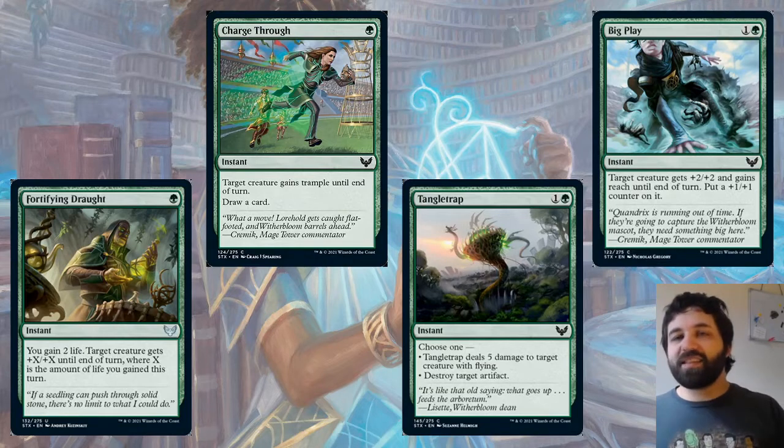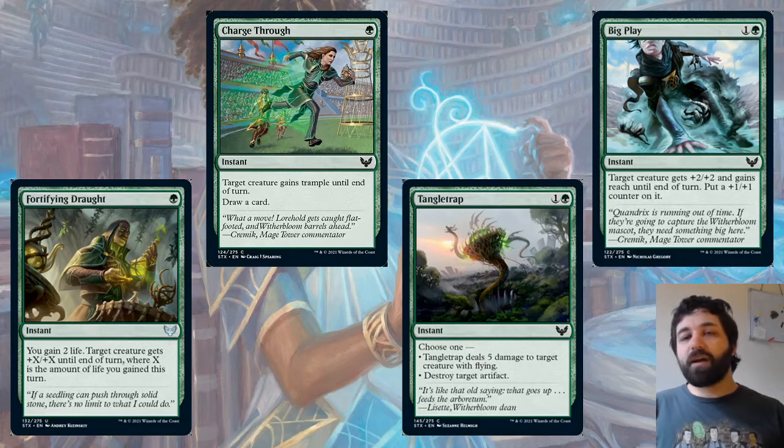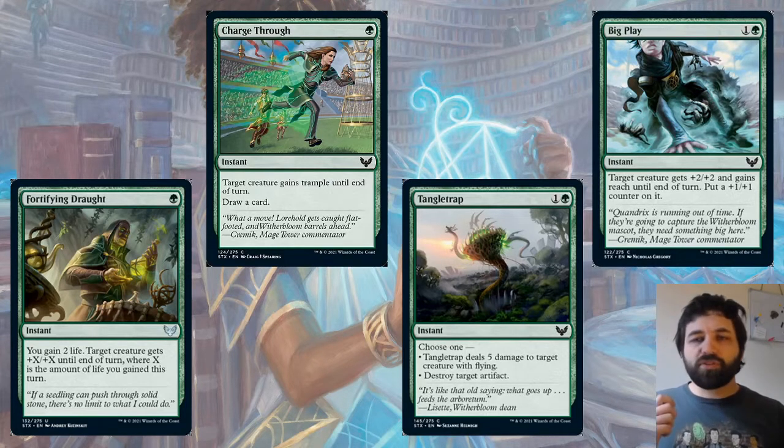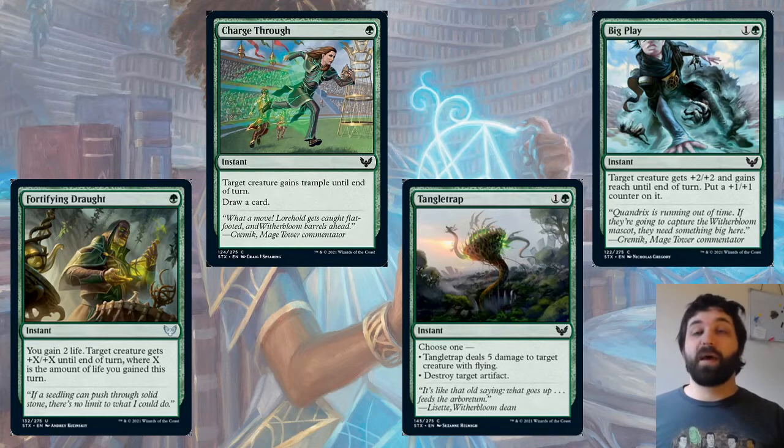The last mono-green card that isn't a Mystical Archive is Big Play — one and a green. Target creature gets +2/+2 and gains reach until end of turn, and put a +1/+1 counter on it — so effectively +3/+3 until end of turn with one part sticking around, plus reach. You can cast it defensively on a blocking creature, or if the opponent is attacking with a flyer, this can make a creature block it with reach. It's an interesting format-specific spell — not something we see very often where a card both grants a temporary buff and puts a permanent counter.